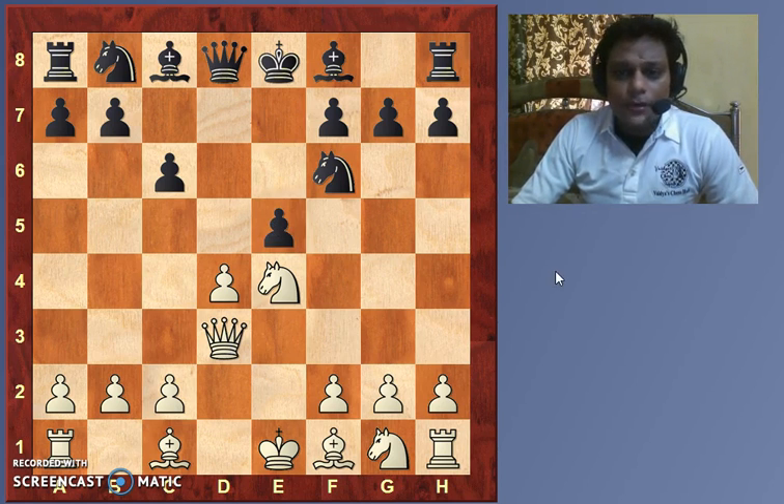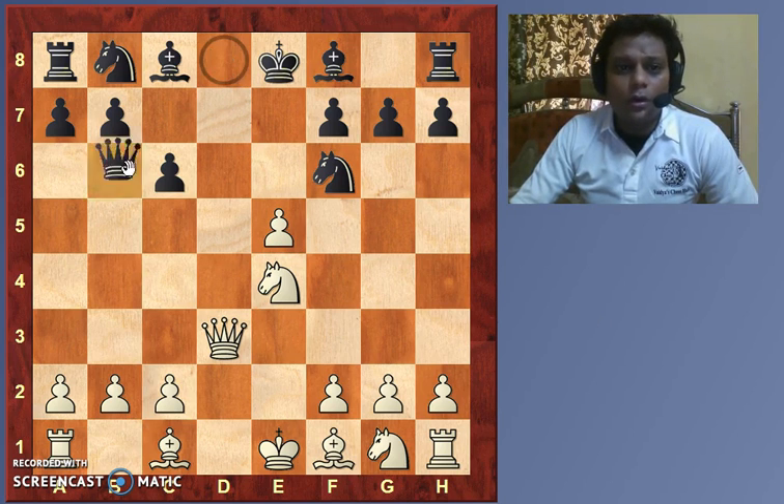White defended his knight with the queen and black played e5. Now you would feel this pawn is a blunder — why pawn on e5, it doesn't have any support? But black is eventually going to win it back. We'll see how. White took d takes e5.